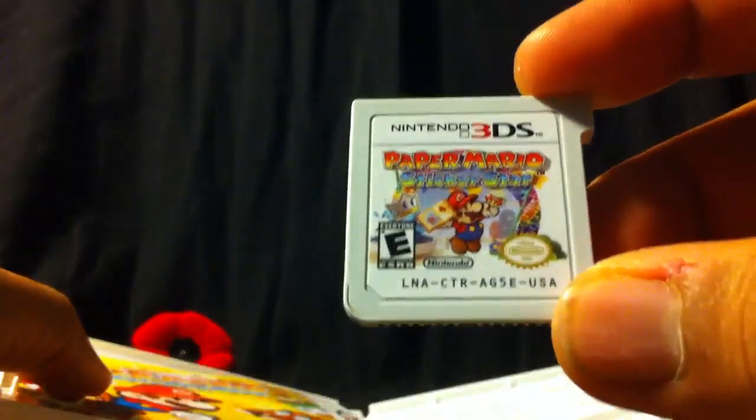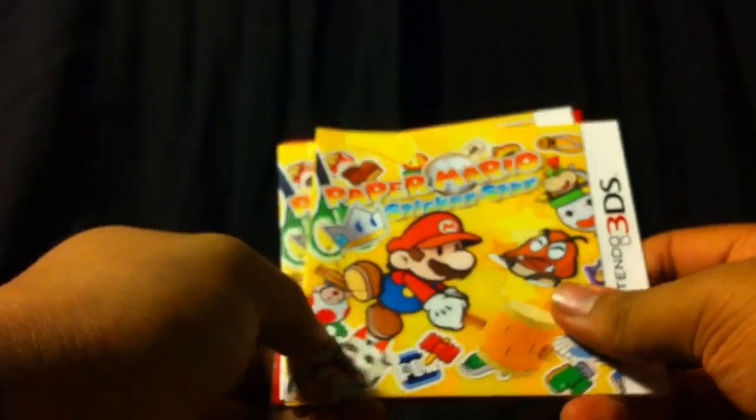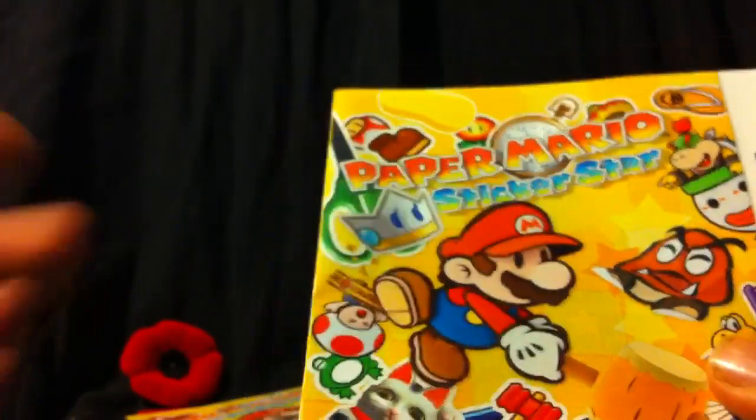Let's open up the game. Here's the game card – the game cartridge – Paper Mario Sticker Star, with Mario holding a sticker book and a sticker. The game also introduces another character who sort of functions like the Pixls – what was the Pixl's name? Tippi from Super Paper Mario. Except this character's name is something like Kersti, which is basically a portmanteau of the word sticker.